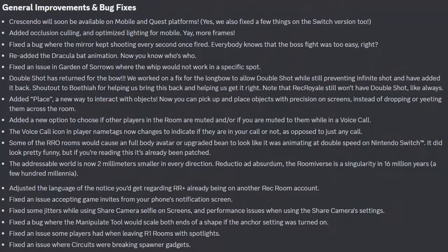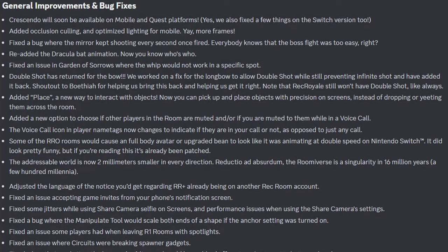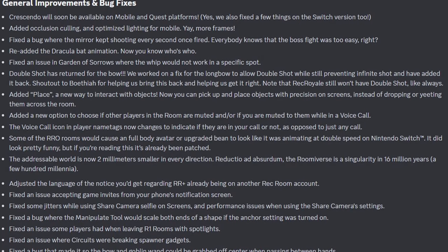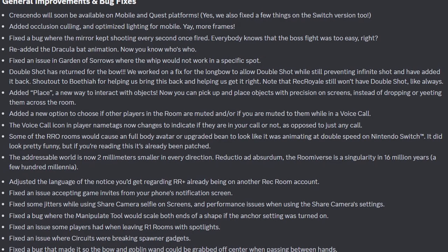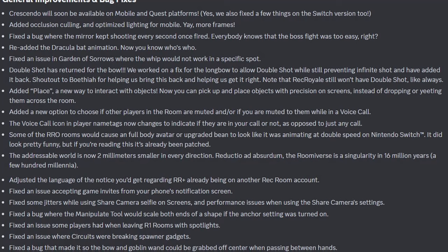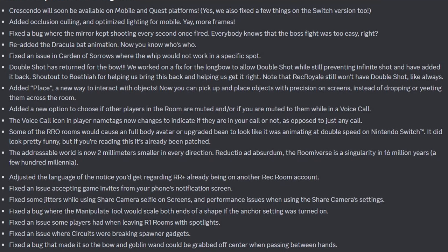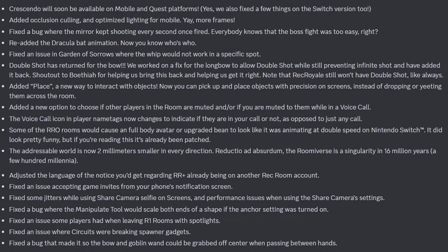For general improvements and bug fixes: Crescendo is now available on mobile and Quest platforms, and they fixed a few things on the Switch version too. They added collision cooling and optimized lighting for mobile, so yay more frames. They fixed a bug where the mirror kept shooting every second once fired — everyone knows the boss fight was too easy. They re-added the Dracula bat animation so now you know who's who. They fixed an issue in the Garden of Solos where the whip would not work in a specific spot. Double Shot has returned for the bow — note that Requiem still won't have double shot.